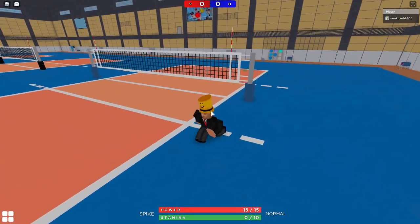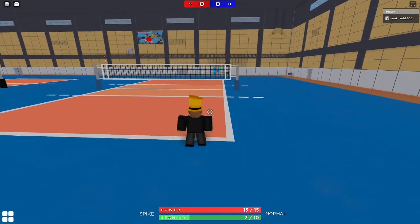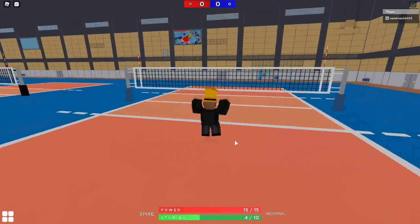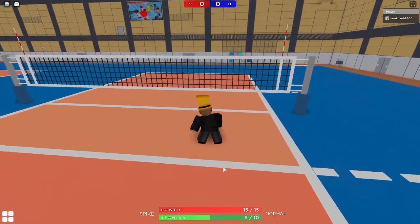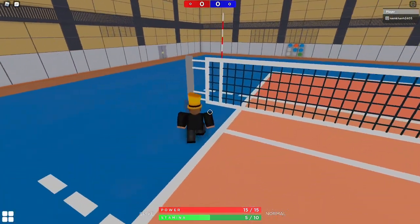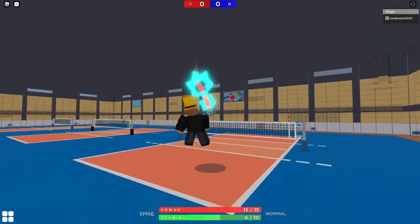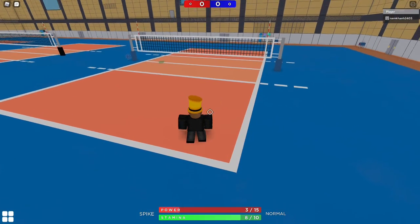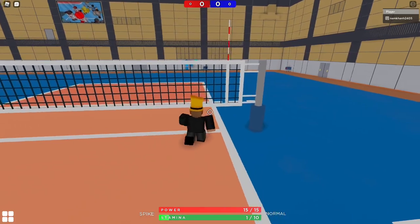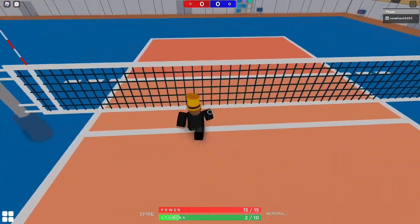When you jump to spike, tap D — or if you're on this side, tap A. Tap it just before you spike because it gives you extra range and makes you hit over the net so it won't bounce off. I think those are basically all the serves I know so far. I'm still learning the diagonal cross serves. Thank you for watching — I hope you enjoyed the video!